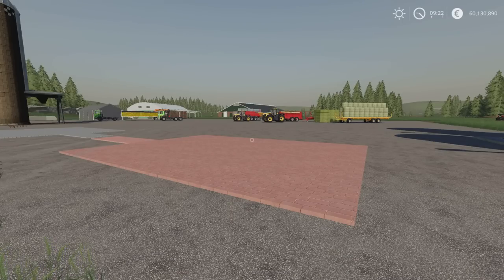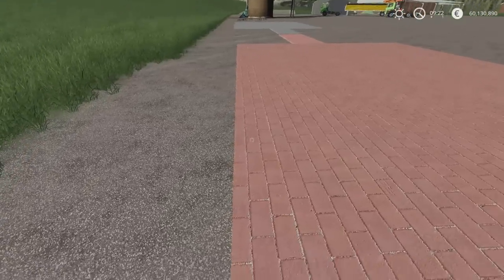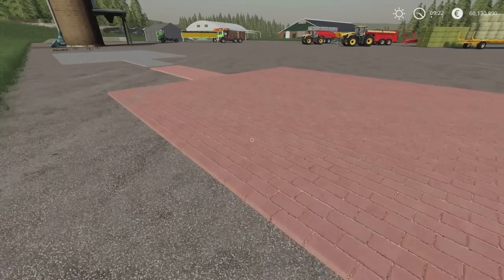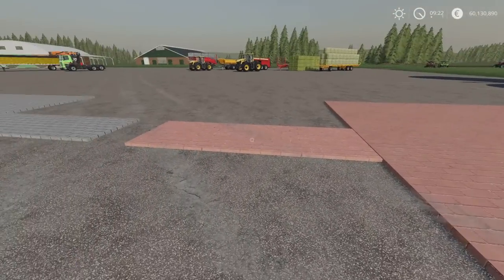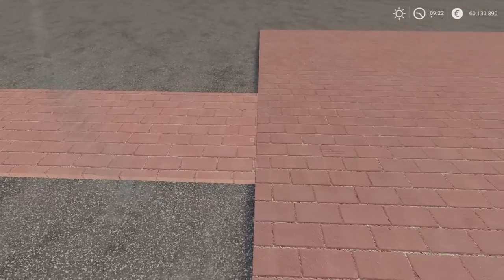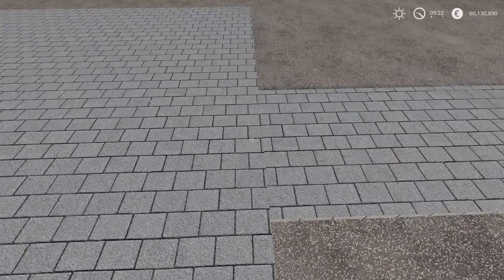In front of me I've got the Cobblestone by ICAS. 2.16 MB download, one slot each. These are brick paving cobblestone. There's the terracotta salmon and then there's the grey. We have a large section and a small section of each. Placing these, you can actually line them up and place them really close together, or you can actually overlap them.